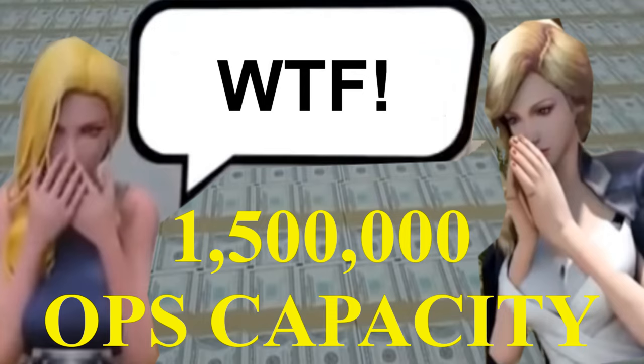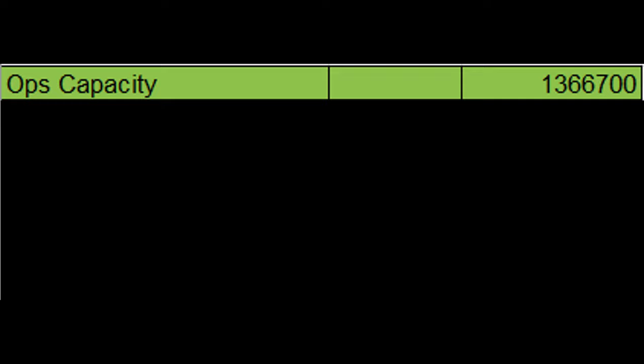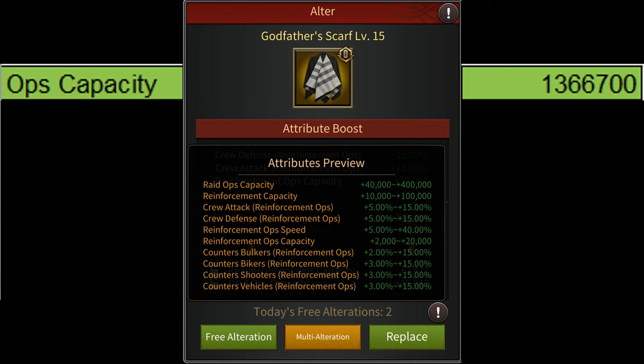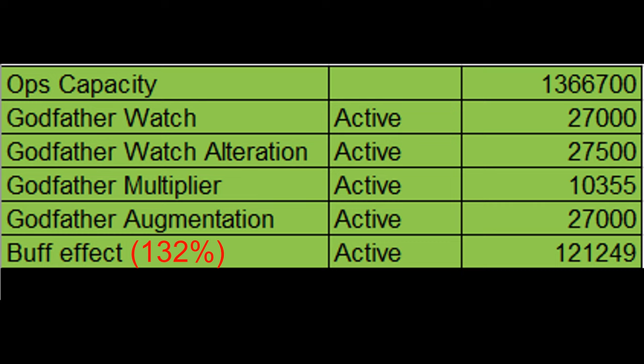In my previous video for the city map, I had calculated the maximum possible ops capacity to be 1.36 million. If you're not sure how I came up with this number, I'd highly recommend checking out my previous video on the maximum possible ops capacity — the link will be in the description and in the pinned comment. That ops capacity was calculated using the godfather's watch. To calculate maximum raid capacity, we cannot use the godfather's watch because there's an even better item: the godfather's scarf, which gives up to 400,000 more raid capacity. So we'll subtract all the ops capacity buffs from the godfather's watch — including the 132% ops capacity boost — which add up to about 213,000. Subtracting that from our maximum possible ops capacity gives us an ops capacity of 1,153,596.